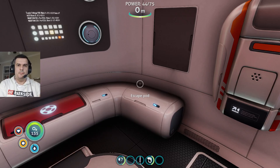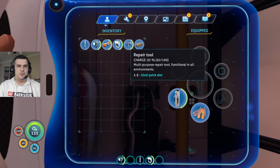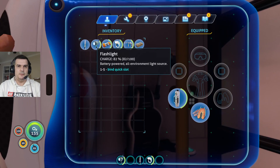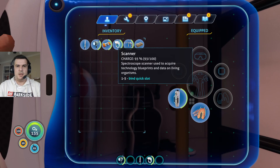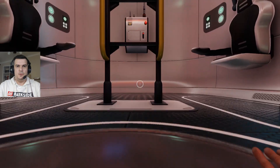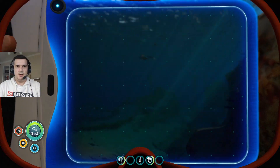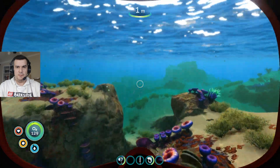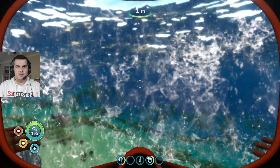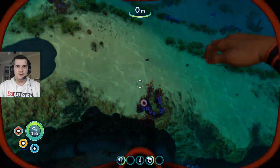Hello everyone and welcome back to PedroPlays. I'm Pedro and we're back in Subnautica. Last episode we gathered a couple of resources. We built a repair tool, a flashlight, an air bladder and a scanner — a few tools, some equipment. We have already built the high capacity tank, and now we must start searching for the items we will need.